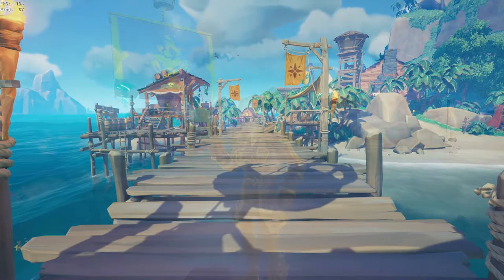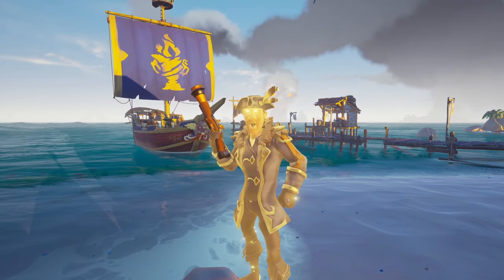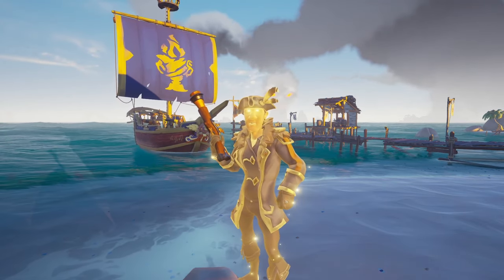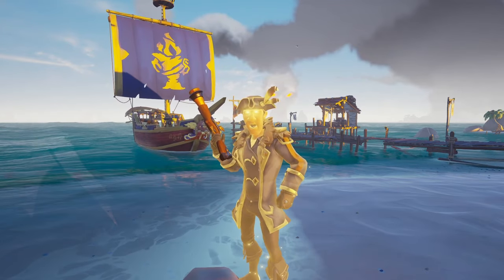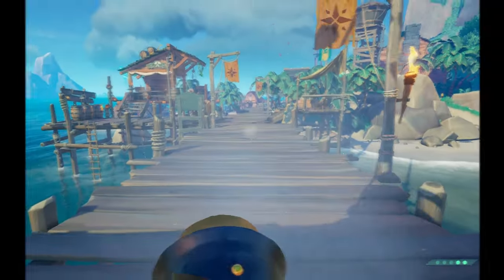After sprinting, hold your ADS button and shoot! Congratulations, you've just performed a quick swap in Season 10 of Sea of Thieves. To recap: you'll need to shoot, bucket, switch weapons, sprint, ADS, and then shoot. If you put all that together, your quick swapping should look something similar to this.